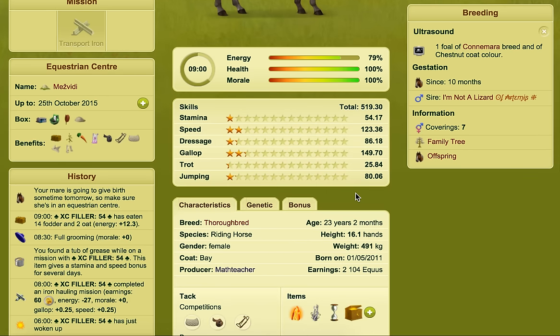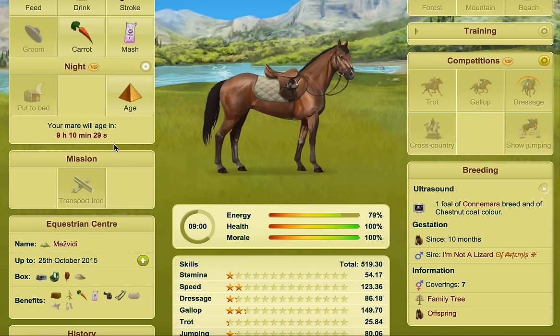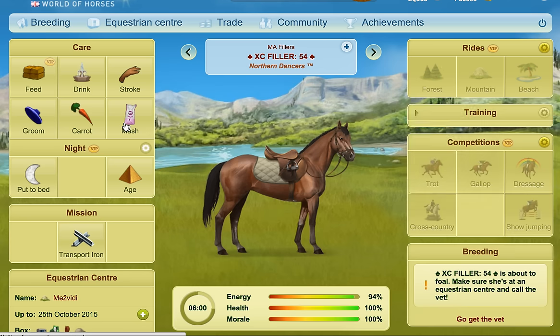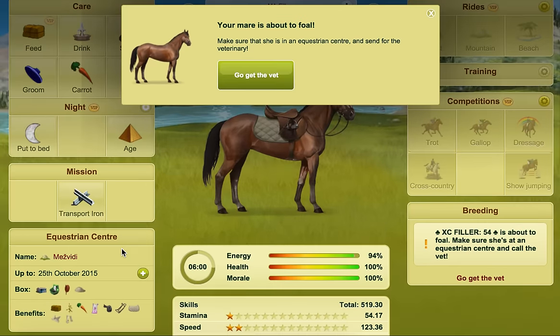So filler 55 I'm going to fold normally. Your mare is going to give birth sometime tomorrow, so make sure she's in an equestrian centre. You must have your mare in an equestrian centre if you want her to fold. If you age her without the equestrian centre you'll lose the fold — it will be born and essentially it will die. So we're going to age this mare once and then this will appear. Make sure she's in an equestrian centre, and this mare is.